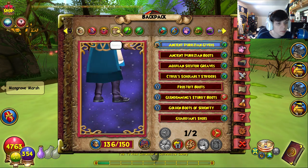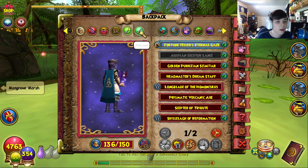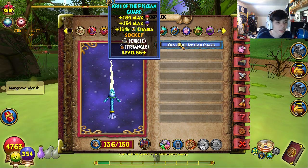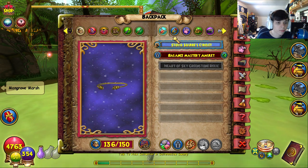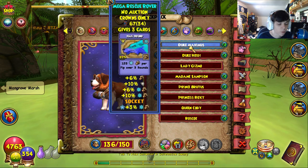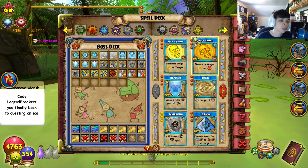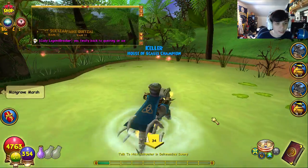For the boots, the Ancient Persian Givis boots - however you say that - they're amazing, definitely try to get those. For the wand I have the Fortune Teller's Eternal Gaze - pretty damn nice. For the athame I have this - I couldn't find the Bear's Claw of Ice when I went looking for it. For the amulet I have this one just for the extra health. For the ring, the Sapphire Ring of Battle. For the pet, this failed pet - I'm not really questing on it.